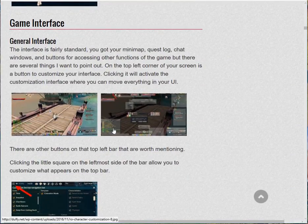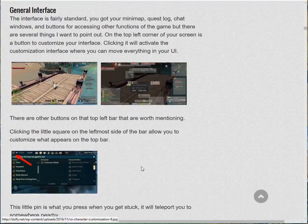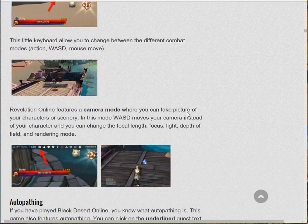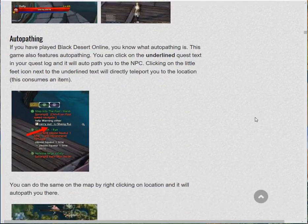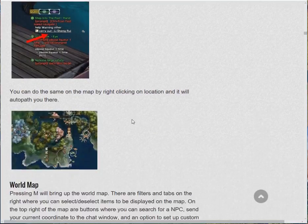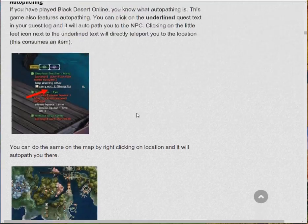It goes over the game interface — obviously it's got the hotbars at the bottom and you'll be able to put abilities in those hotbars. Auto-pathing — if you've played Black Desert Online you know what auto-pathing is. In Black Desert Online you would click anywhere on the map, hit the T key, and then just go there. That's very nice especially if you've got to go long distances.